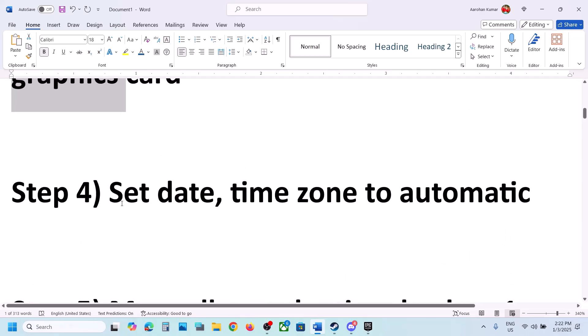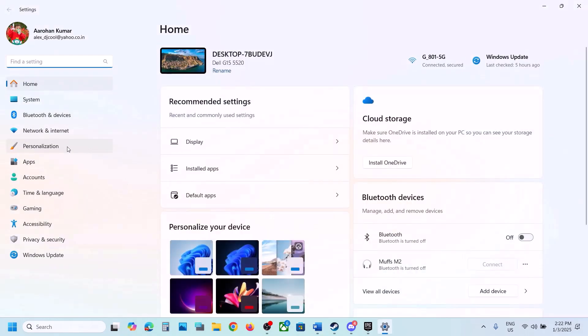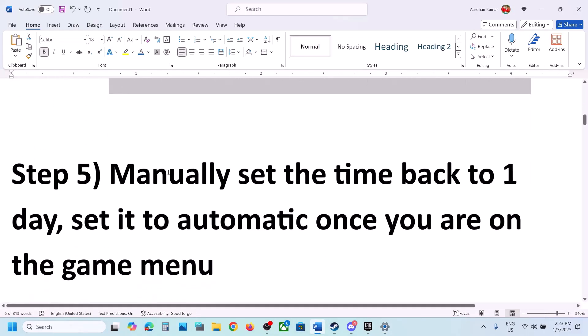The next step is to set date and time zone to automatic. Open Windows Settings, go to Time & Language, then Date & Time. Make sure Set Time Zone Automatically is turned on. Also make sure Set Time Automatically is on, then click Sync Now. If you receive any error, click Sync Now once more.